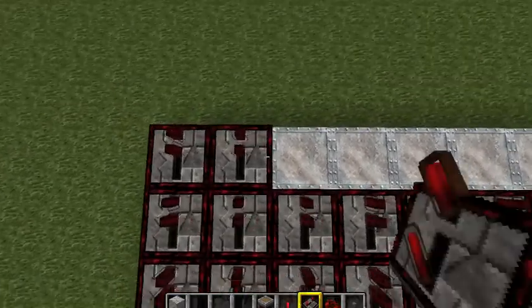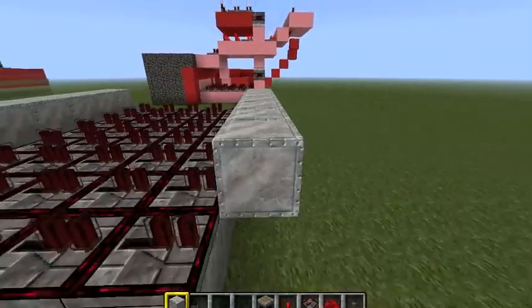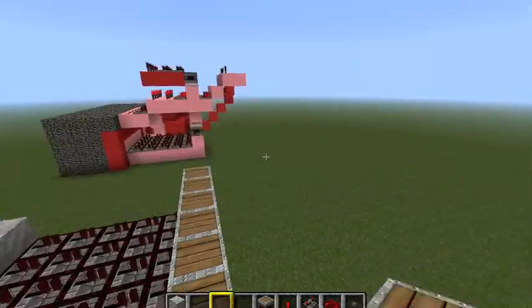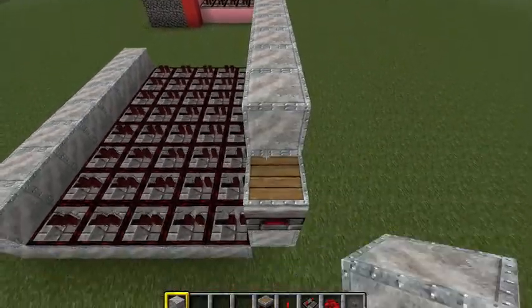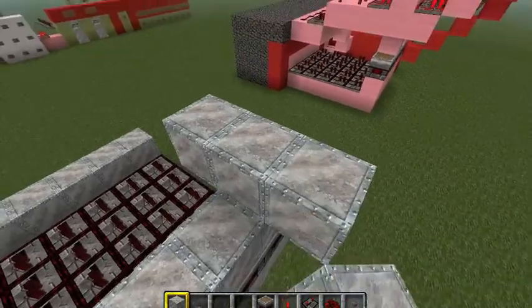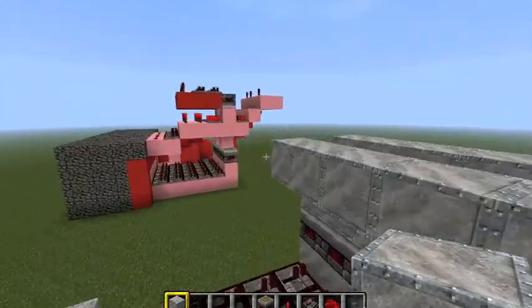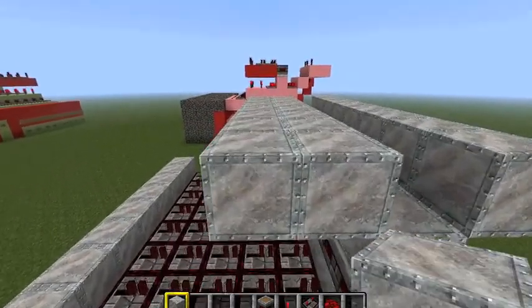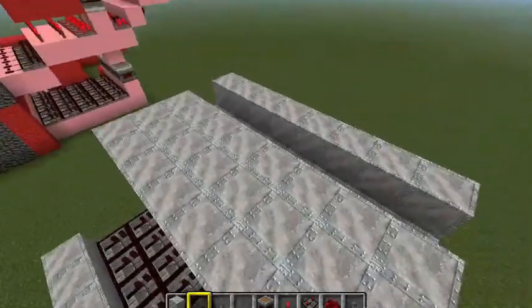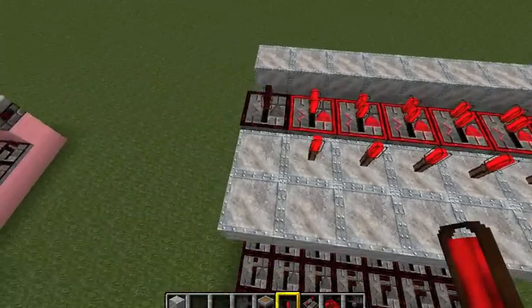You're going to fill in repeaters all the way on all those blocks that you just did. Then you're going to have pistons facing upward — fill those in right here. You need three rows on this side. Then you're going to place repeaters right here, and then redstone torches the rest of the way right here.